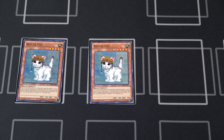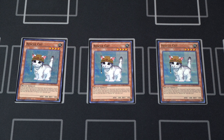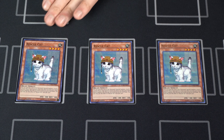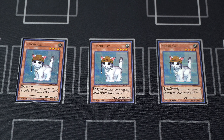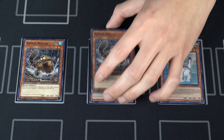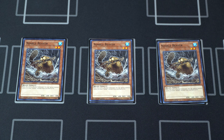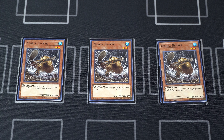We're gonna start off with the beast engine. We have three copies of Rescue Cat — the best play starter. Turn one, you can use Rescue Cat to special summon both a Melfi Puppy and a Kalintosa from the deck, then overlay those two for a Joyous Melfi that will give you plenty of interruptions on your opponent's turn. And of course I had to get the deuce printing — very beautiful Rescue Cat.